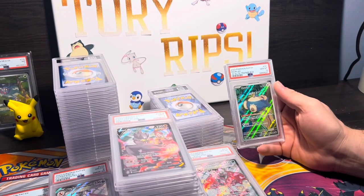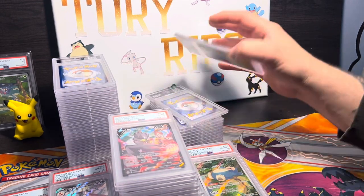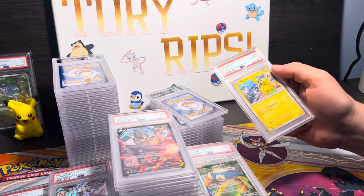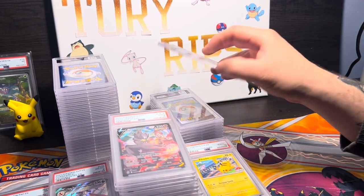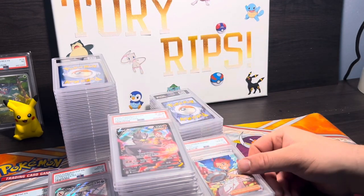151 Snorlax promo — not the Pokémon Center one but it's a PSA 10, all right. Pikachu World Championships — that's in a PSA 10 too, sweet, solid. That was our GameStop exclusive — PSA 10 Crispin, nice.